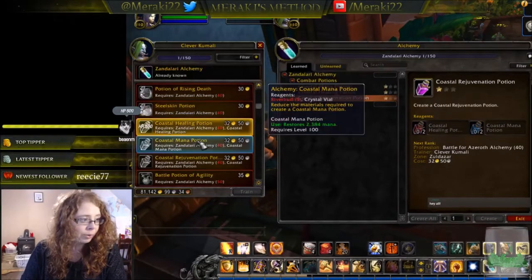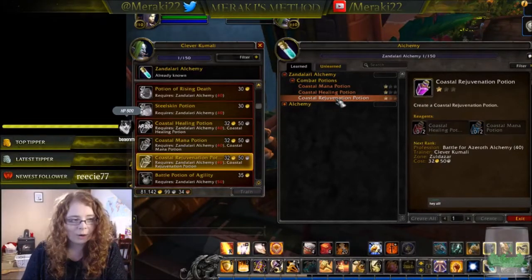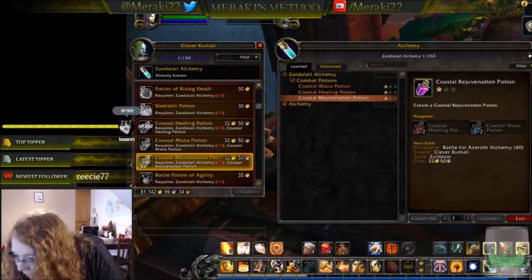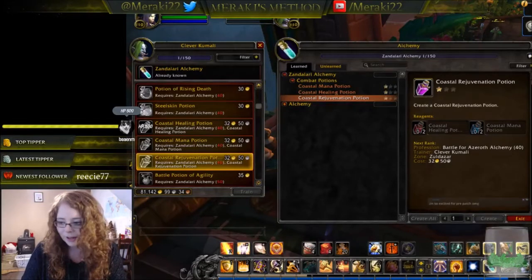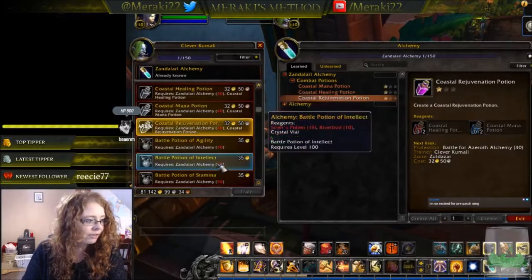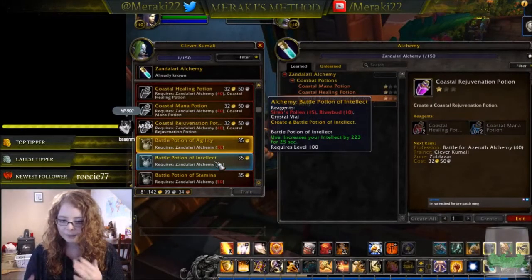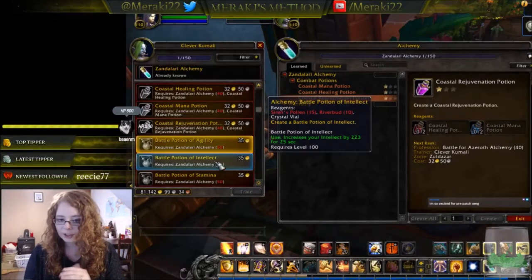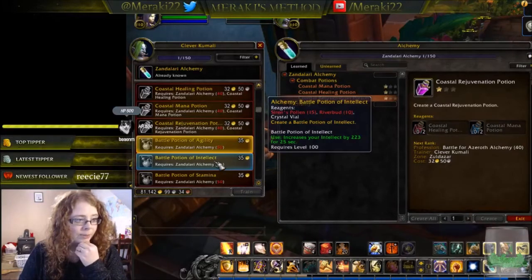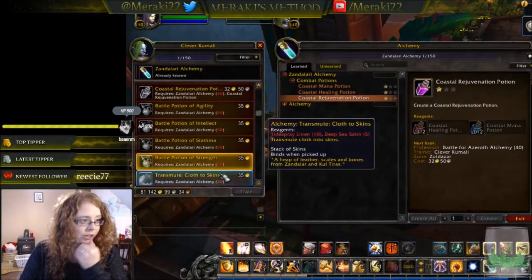At level 40 you also get upgrades for the three basic potions. Then at skill level 50 you get battle potions — your initial level of battle potions like elixirs. Battle Potion of Agility increases agility and requires 15 siren's pollen and 10 river's blood, and you've got your basics: agility, intellect, stamina, and strength.